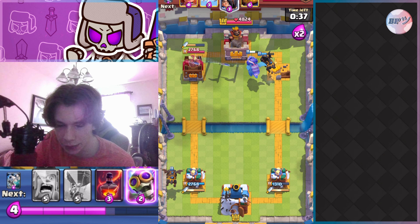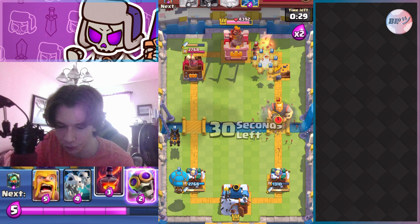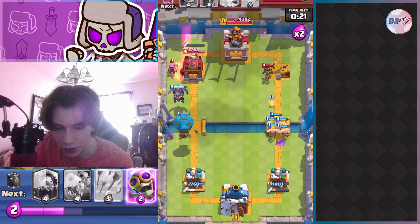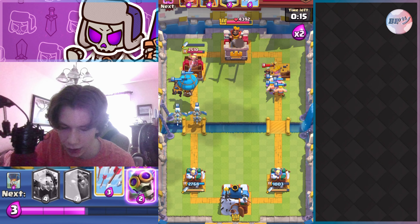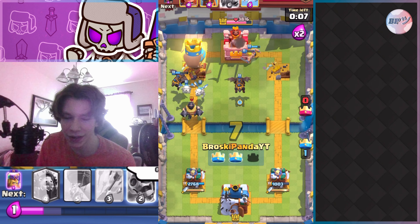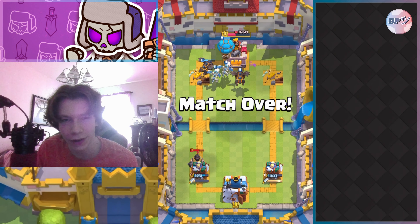I go lava hound on the bottom left because with lava hound decks you want to keep applying pressure. The defense is decent but it's really predictable — if they can fireball, zap, and arrow your barbs, so you always want to be pushing if you have the elixir. He goes firecracker on the left side and I avoid it. I get the left side tower immediately, get the barbs up, and place another lava hound. It was a really good matchup even though he had tesla and firecracker.